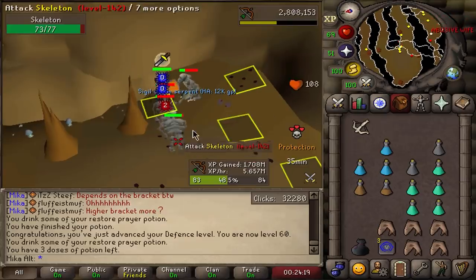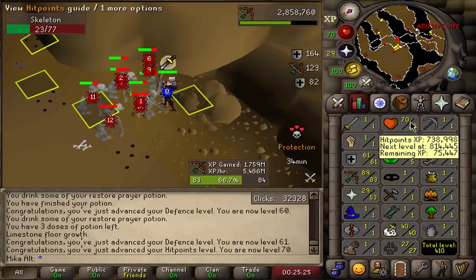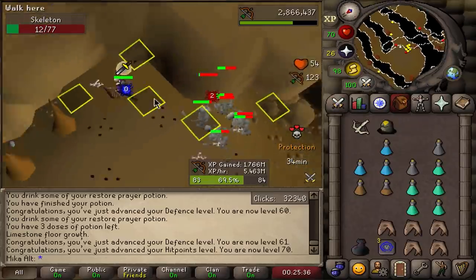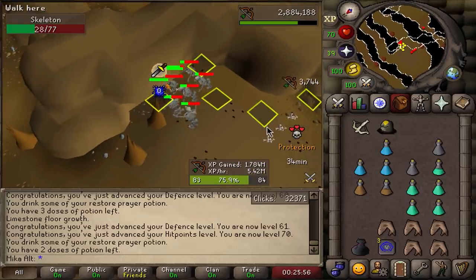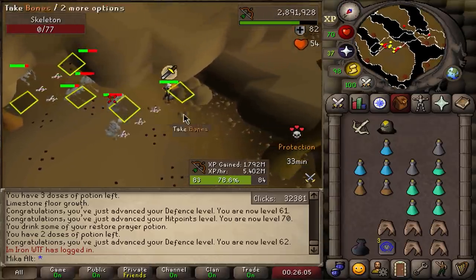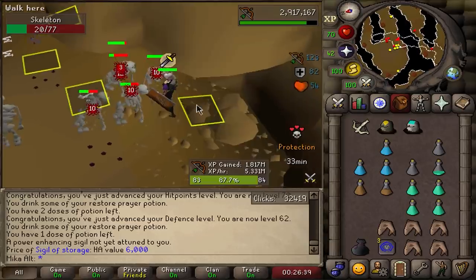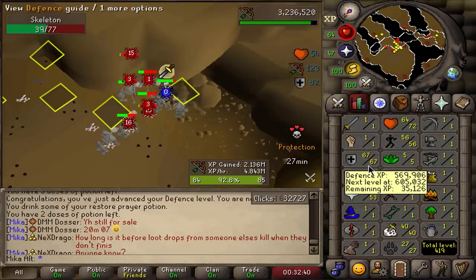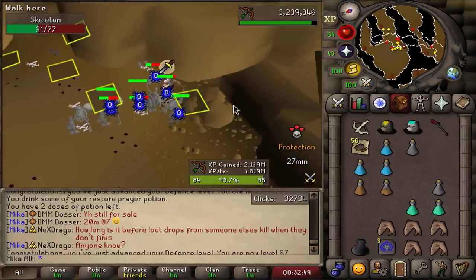We just got Sigil of the Serpent, which is one of the most useless sigils — it just removes the anti-venom effect. All 100 combat monsters and I'm killing them very fast, so hopefully we get some sigils. We got a Dragon Halberd with sea turtles — free money, I'll take it. Almost out of chins but got all the way to 67 defense, 84-85 range, and 72 Hitpoints. Got another batch of chins ready and 90 range achieved.